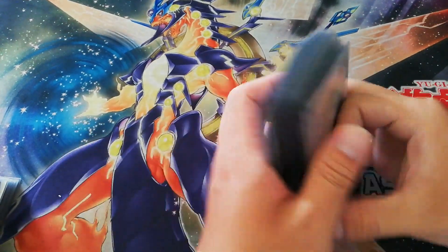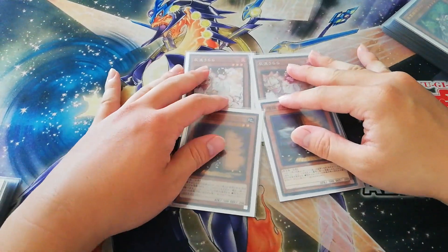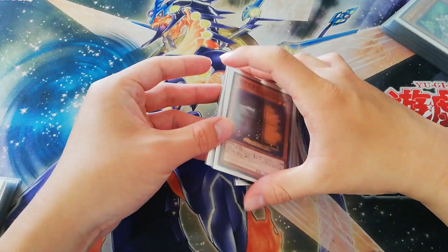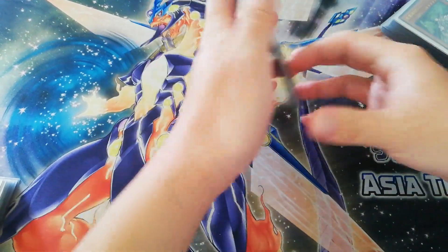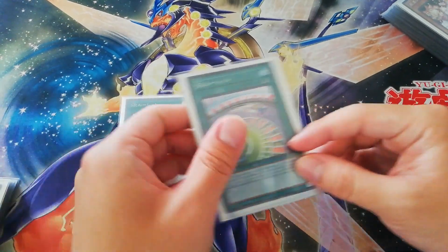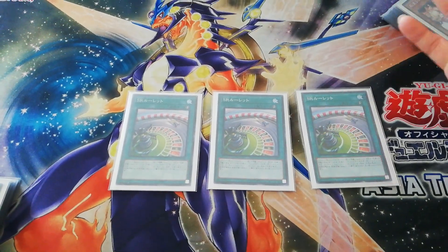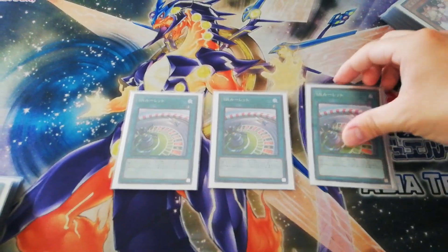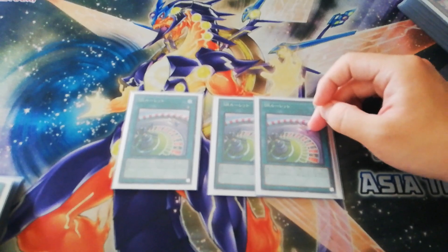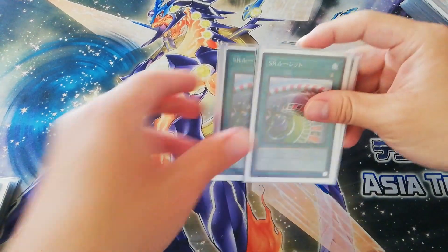That's all the main monster lineup. For hand traps: 2 Ash and 2 Maxx C — this is standard. I don't want to play too many because you're a hybrid combo deck; you don't want to brick yourself with hand traps. For the spells: 3 Speedroid Emergency Schedule. It's like Emergency Teleport but you discard a hand card and roll a die, but it doesn't matter what number — you can summon anything you want. It's a quick spell, it can activate during your opponent's turn, it's free monsters, free fodder, free starters and extenders. It does a lot.